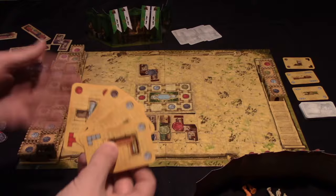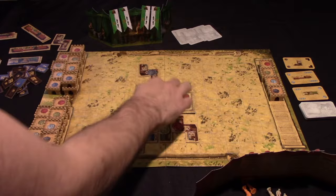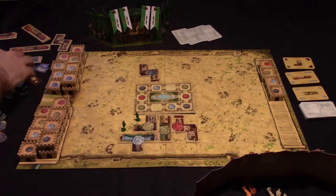As those families' fortunes rise and fall over the course of the game — which will be determined by placing their seals into the palace — you are going to be able to turn those in for coins, which will be victory points at the end of the game.